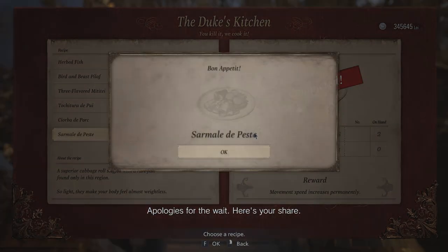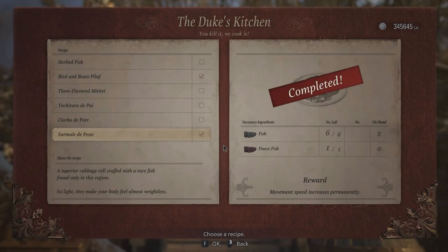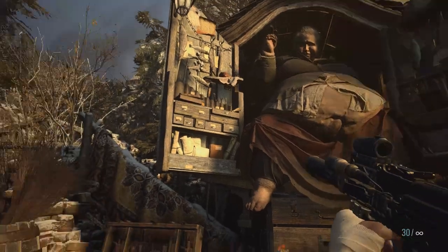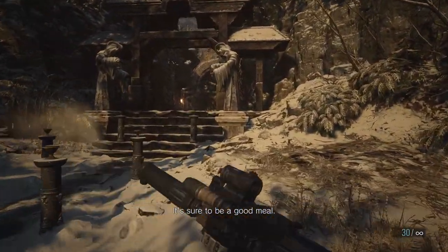Hope this helps and happy fishing! (In-game NPC dialogue: "Here's your share — not a bad dish, it's sure to be a good meal.")